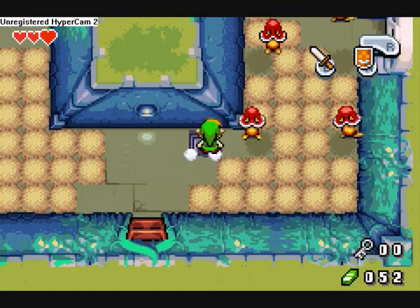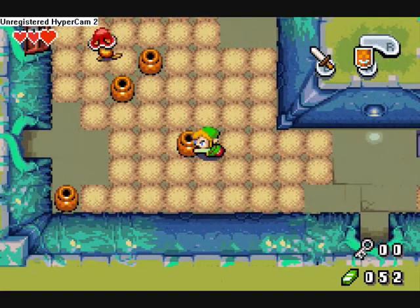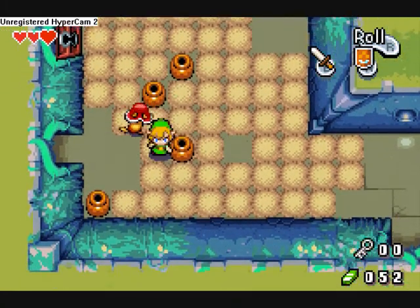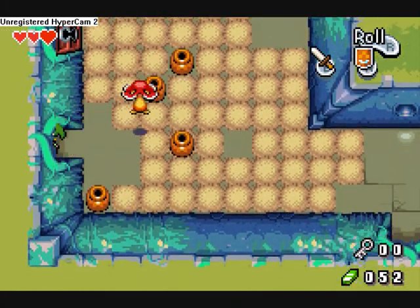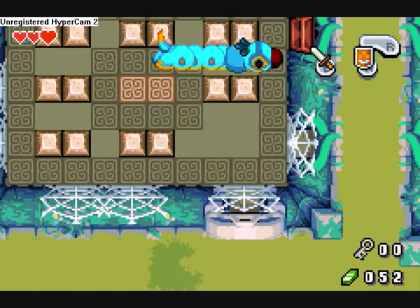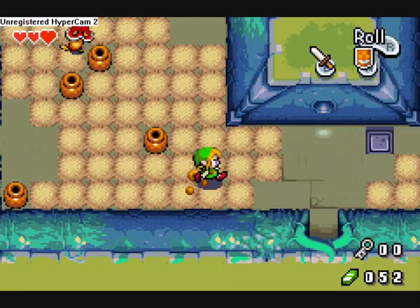Mushrooms can't be killed — hooray, this is looking up already. What's inside this, behind that door? A giant caterpillar and some webbing. It's best not to ask.